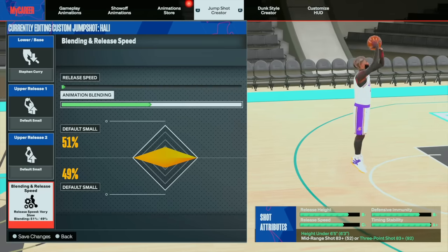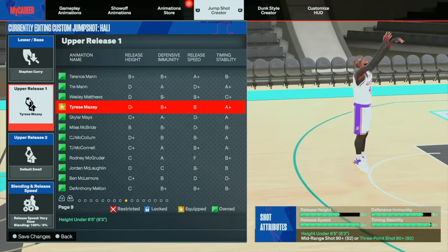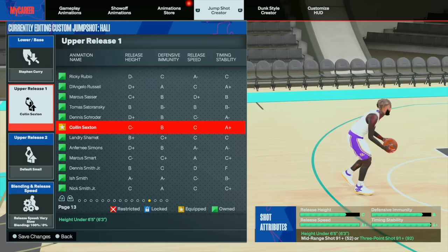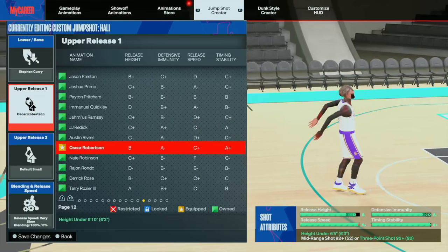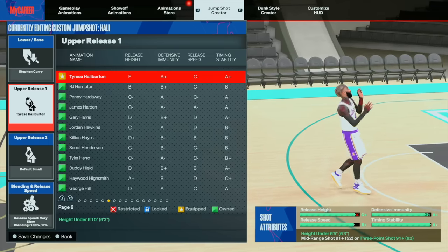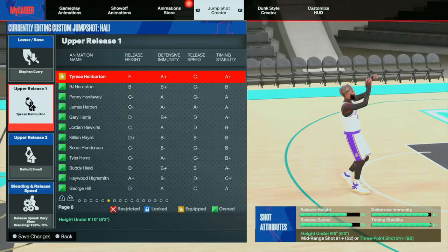If you put Steph Curry base on lowest speed with 100 release, Tyrese Maxi is going to be the fastest release in the game for a small guard — no matter what, it's the fastest one. Next in line, Colin Sexton is also one of the fastest and still gives you a max-out. Ken Walker gives you one of the best heights but not the best speed. Colin Sexton gives great height for the speed. Oscar Robertson gives great overall everything, and Halliburton this year is pretty similar — just a tad bit slower than Oscar Robertson.